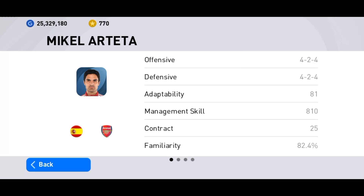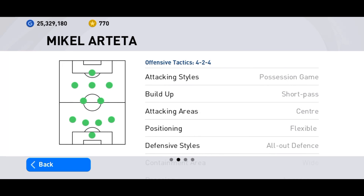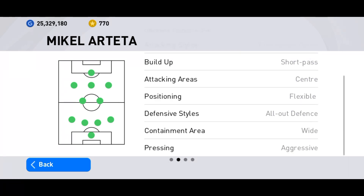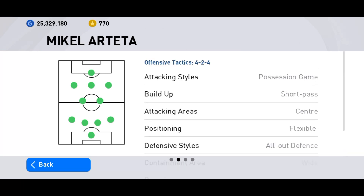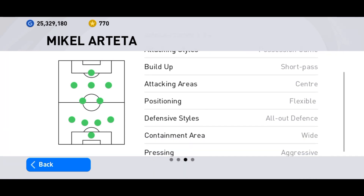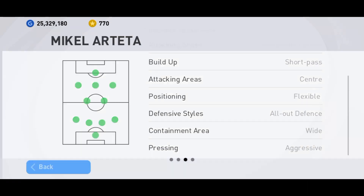Arteta's offensive and defensive formation is 4-2-4. His attacking styles are possession game, build-up with short pass. Attacking areas is center, positioning is flexible, defensive style is all-out defense, containment area is wide, and pressing is aggressive. This is his offensive tactics and this is his defensive tactics. Let me explain to you guys the kind of players you need to play this formation.